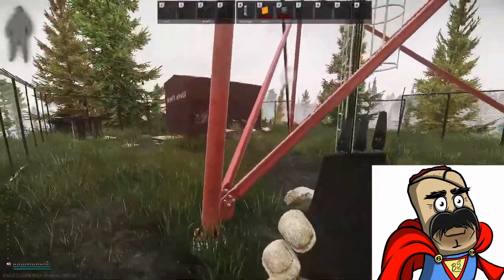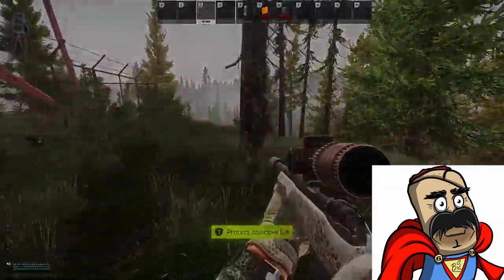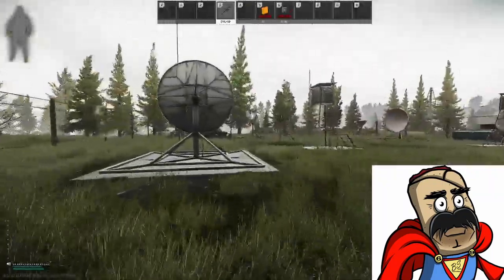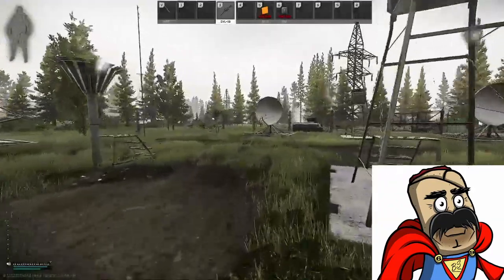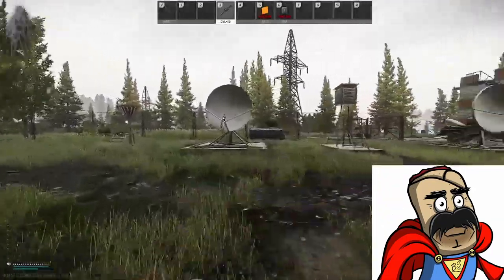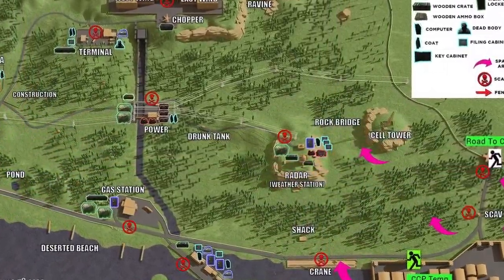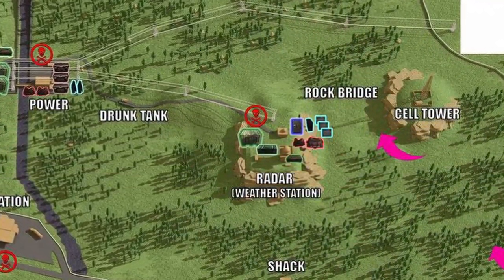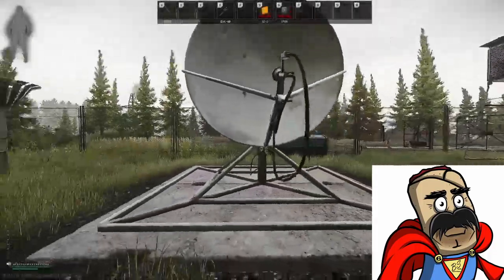After Radio Tower, move over to Radar Station — also commonly referred to as Weather Station — which is also found in the eastern part of the map. Here you need to go to what is considered the forward-most or northernmost antenna and plant a jammer on it, then wait those 10 seconds.